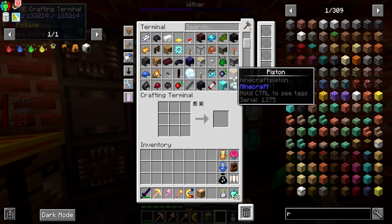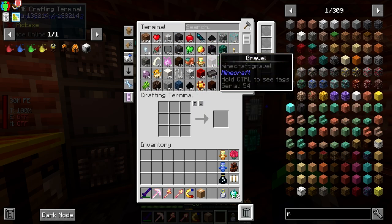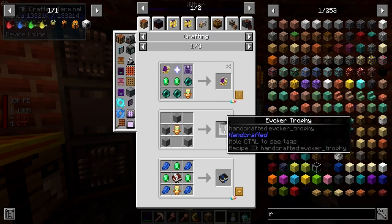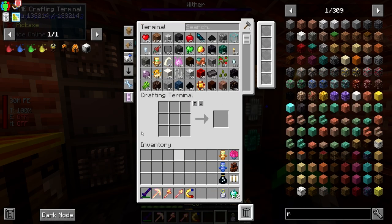Totems of Undying are coming in incredibly fast — we are literally invincible! We can make statues out of them. We'll definitely make that Illager Tome, but we'll worry about that later.